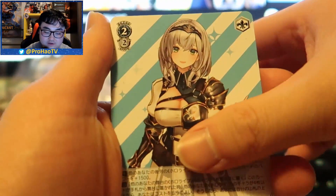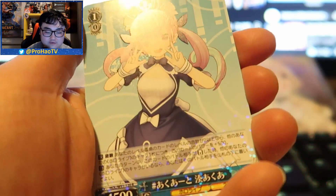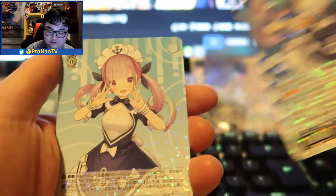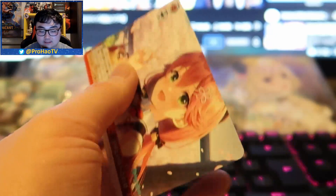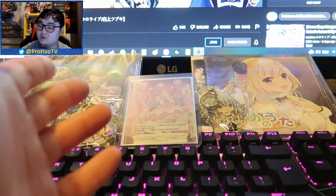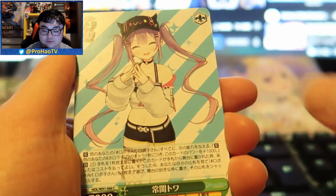We got Rushia, Noel, Roboco, and Aqua again but in a different form. There are two forms for the holographic — here is the comparison: they're both holographic but different poses, which is pretty nice. I like that they have different forms and different poses. I just hope they release more boxes in store and not on the retail market so I don't have to pay $100 for a box — that's too much.